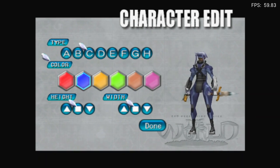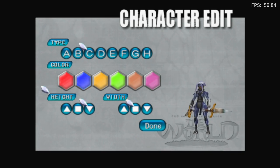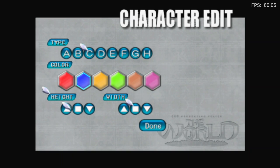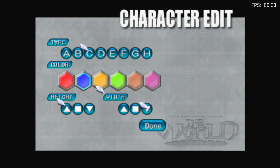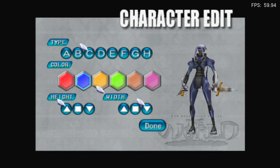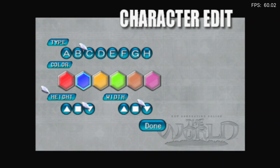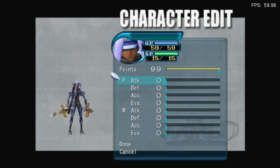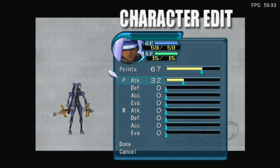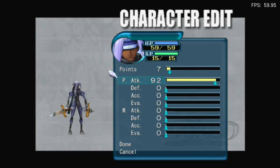That's more colour. Blue will do. You can increase the height and width — I'll make them... you can make them comically small. Oh my god, that's great. I have 99 points I can use. What if I put all of them into P-Attack? I'll be incredibly strong, but also very, very weak.